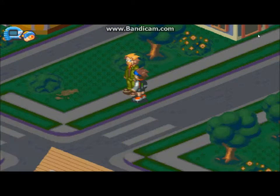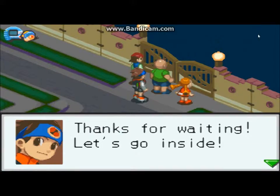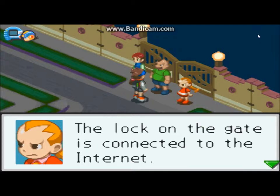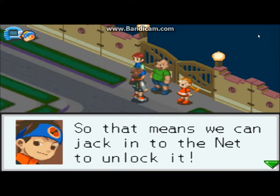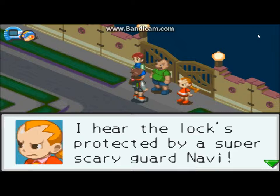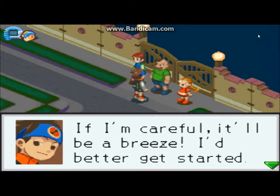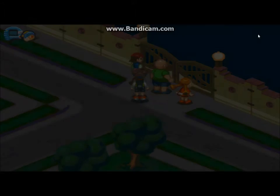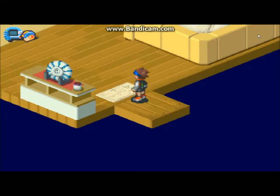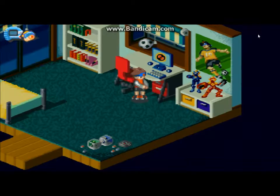You kids shouldn't be outside at this stage — go home. Thanks for waiting, let's go inside. The front gate is locked — looks like we can't go in. Yeah, we'll have to unlock it somehow. The lock on the gate is connected to the internet, so that means we can jack into the net to unlock it. I hear the lock's protected by a super scary guard navi. I'll go unlock it. Are you sure, Lan? If I'm careful it'll be a breeze — I'd better get started. Clear? Check in, MegaMan. Execute.